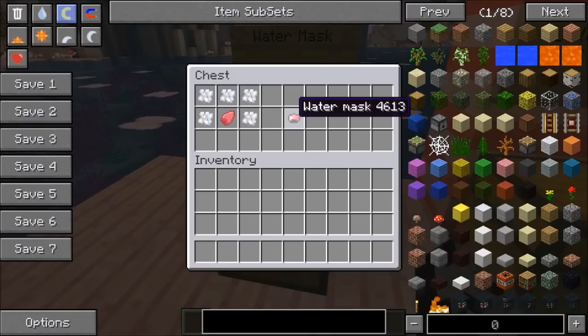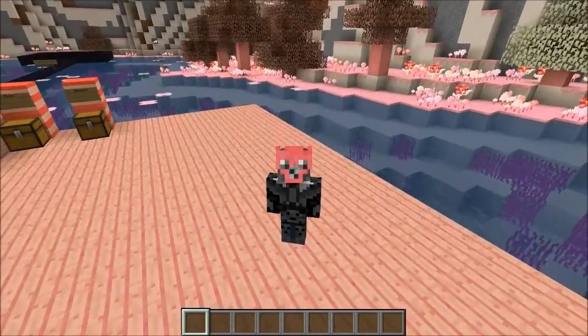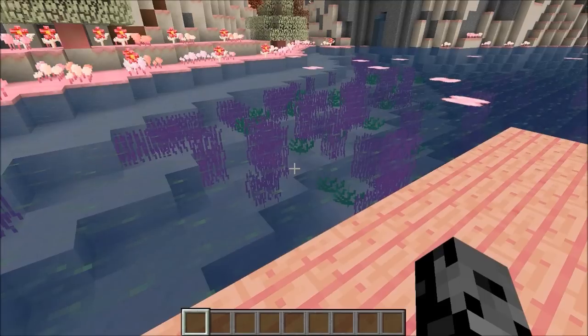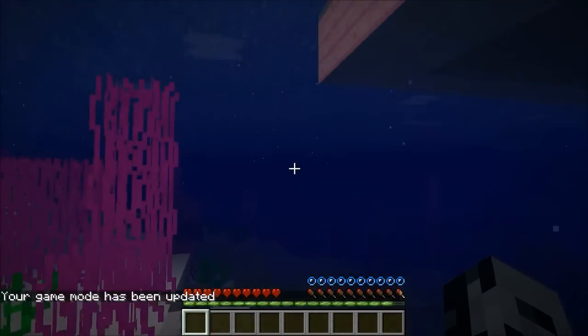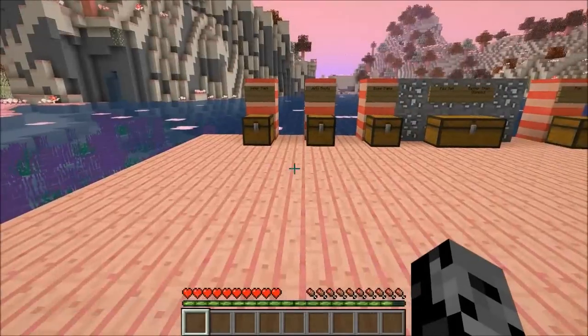The first item is the water mask. To make it you need sugar crystals and cranfish scale. You get this scale from one of the new fish added into the mod. It looks really weird — actually, I look awesome. What this does is it makes it so you can breathe underwater. It doesn't give you a potion effect, but if we switch into survival, I can go underwater and pretty much breathe forever. There's a decent amount of water in this dimension so it can really help you out when exploring.